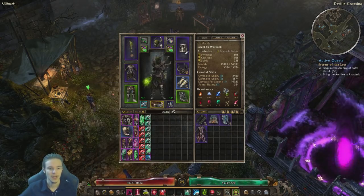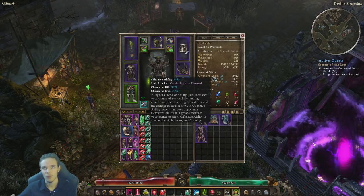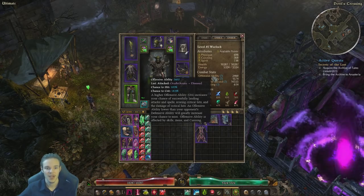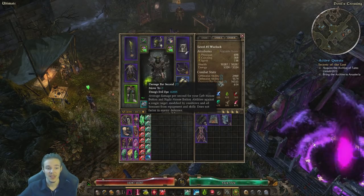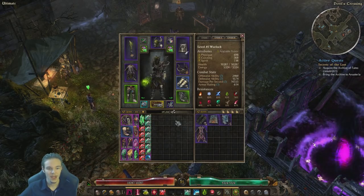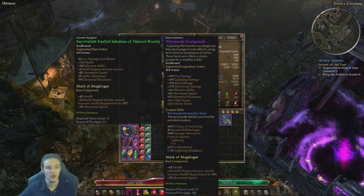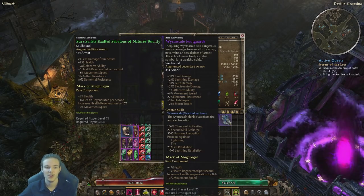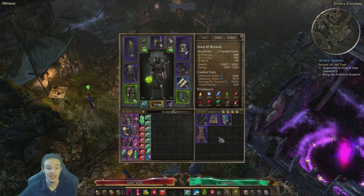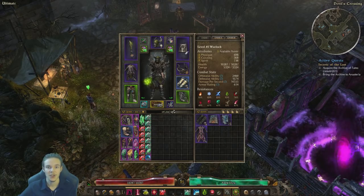Offensive ability is a little bit low, but I can't really make it a lot higher without crippling my defensive capabilities. Damage per second is still pretty good, and the resistances are quite good as well. Another variant for the Boots: you could go with Wyrmscale Foot Guards — not that much of a difference, but I really wanted the health. So that's basically the build covered.